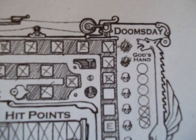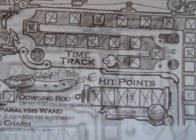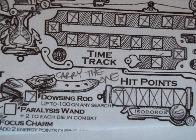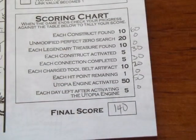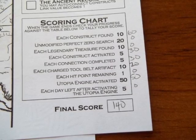If the time track ever reaches a day next to a skull the world has ended and you lose. Also if you die you lose — you can die by taking two damage when you only have one empty space in your hit point vial. Either way you can tally your score and compare it to previous games, competing with yourself for a high score.